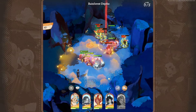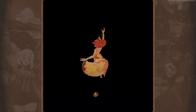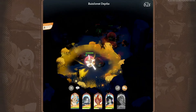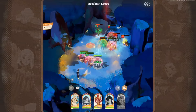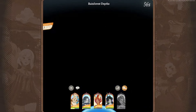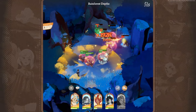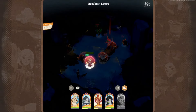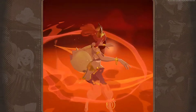Support heroes provide utility and assistance to the team. They often have healing abilities, crowd control effects or buffs to boost their allies' performance. Support heroes play a vital role in keeping your team sustained and controlling the battlefield. You should aim for a well-rounded team composition that includes tanks, DPS and support heroes. Consider the synergy between heroes' abilities — for example, pairing a tank with crowd control abilities with a DPS hero who deals high burst damage can be very effective. Also, pay attention to the strengths and weaknesses of your enemies and adapt your team composition accordingly to counter their strategies.